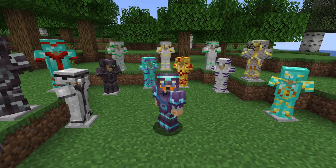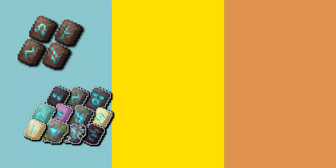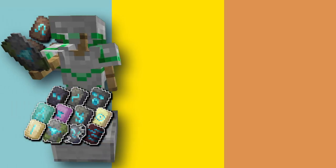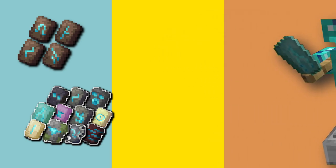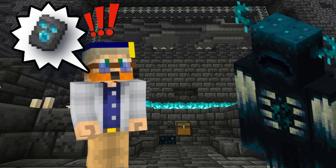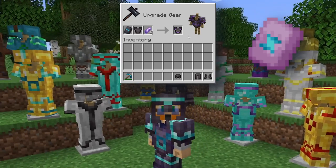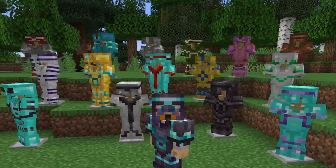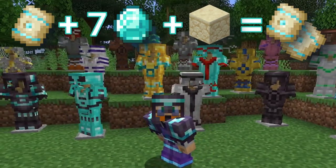Next, I'll be discussing armor trims and ranking them from easiest to most flex-worthy. Armor trims are a new way to customize your armor, showing off where you've adventured and flexing your wealth — and a lot of them are very gorgeous. There are 11 patterns hidden in structures throughout the world, some obviously more rare and difficult to get. They are a one-time use item, just like netherite upgrade templates, and the recipe to copy them is the same.